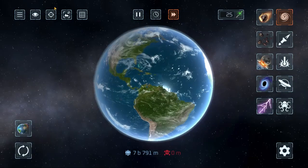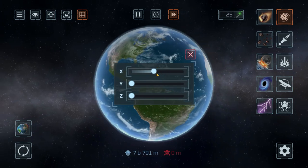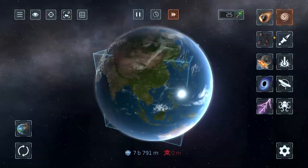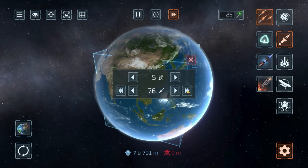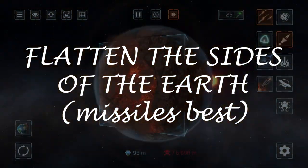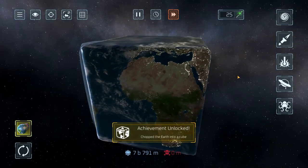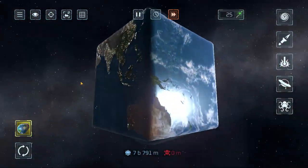For the next secret planet, you have to use these cool grid line things. This is where people spam comments because they suck at moving balls. You want to put them just over halfway so that you can just see the corners of the Earth, otherwise it won't work. Make sure you're doing this properly, and if it doesn't work try again - don't spam comments. Then you just gotta spam the sides of the Earth with missiles. Reset the planet and you will get the cube planet. See, it worked!